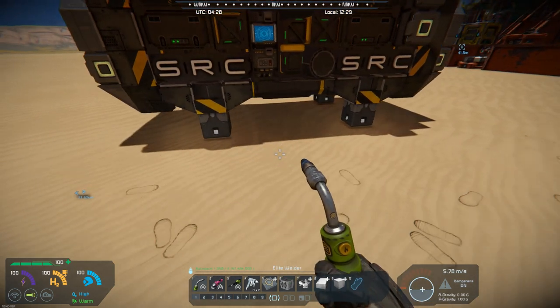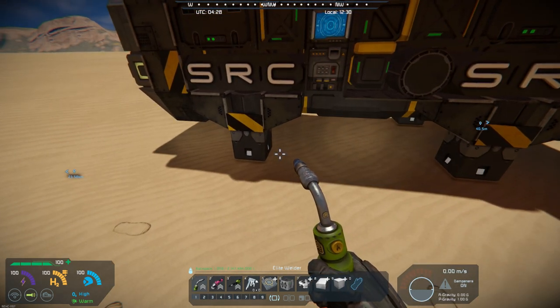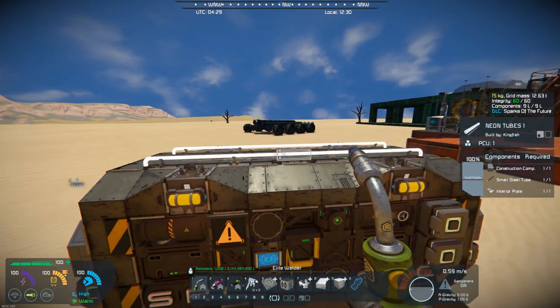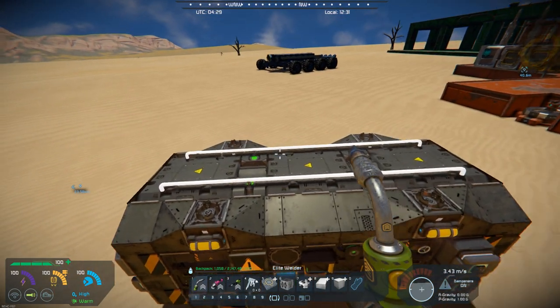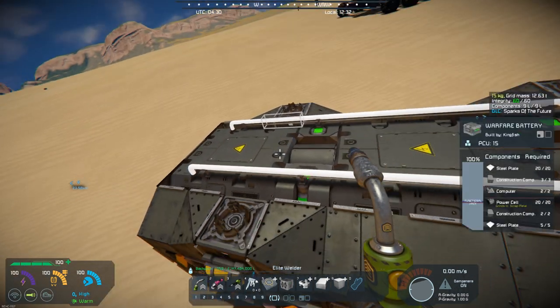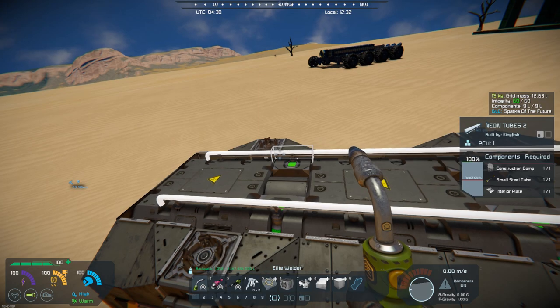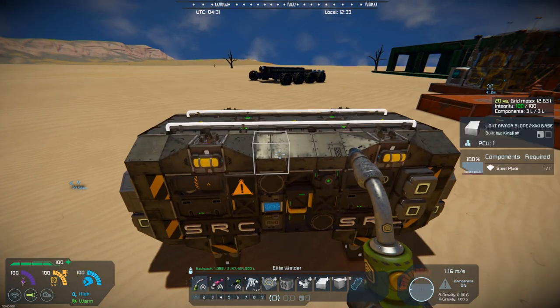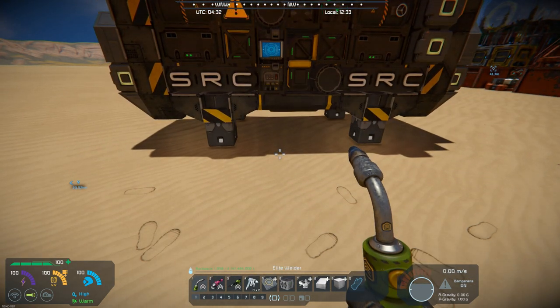It has merge blocks — four merge blocks on the bottom, and four merge blocks on the top — that you can use to lift this and stack it into various configurations.